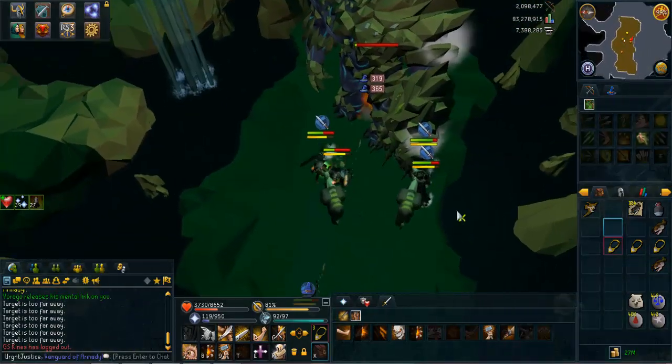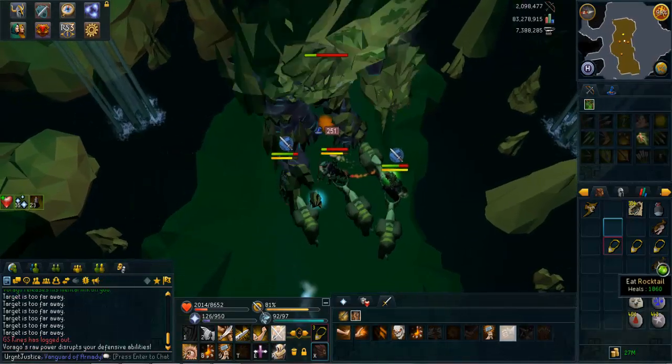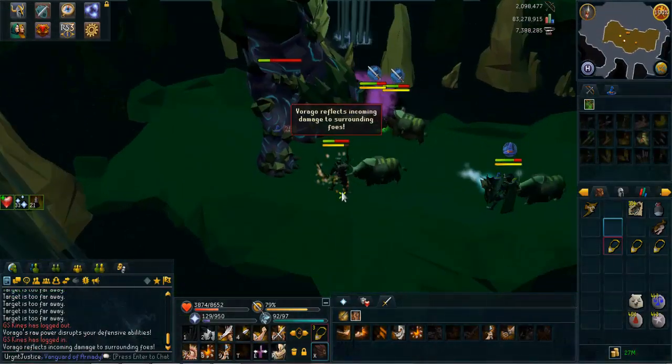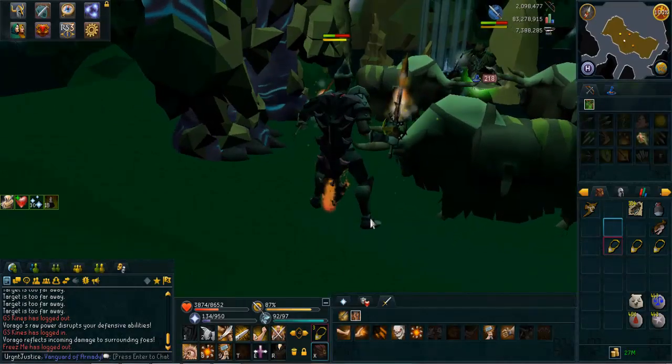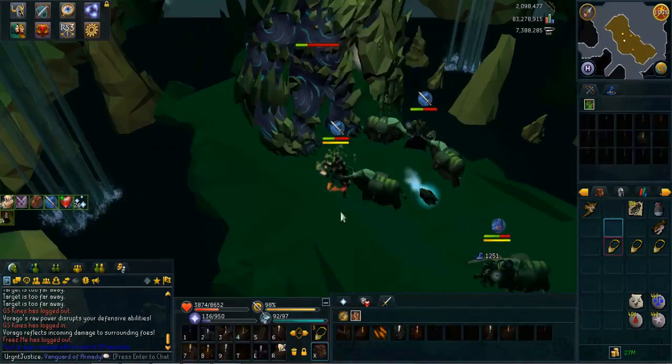Then the base tank runs into the crowd of DPSs, runs back to his original position after that hit, and the green bomb will alternate between the DPSs until it disappears. Then the DPS will obviously make their way back to the crowd.